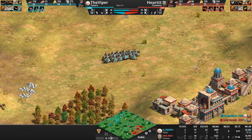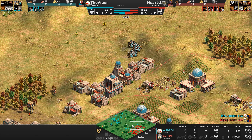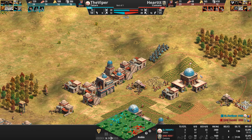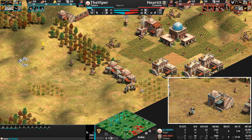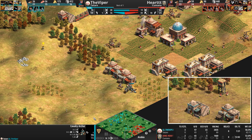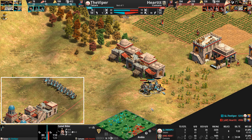When fighting an opponent going cav archer, you have to be so careful not to leave your base with your military, otherwise they just double back and destroy it — although again, I think the Viper is missing Husbandry. The camels should close and take this fight.